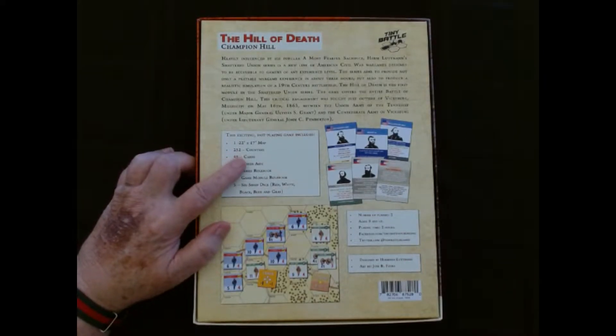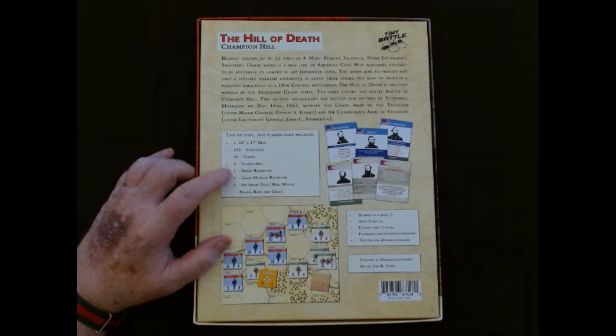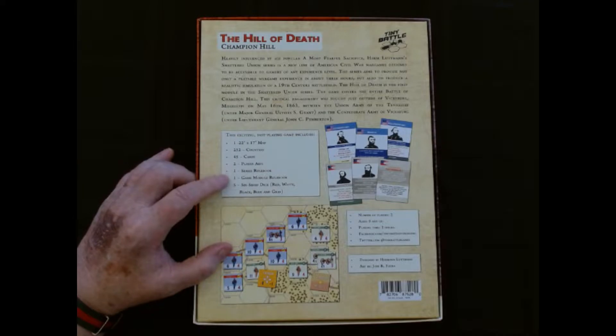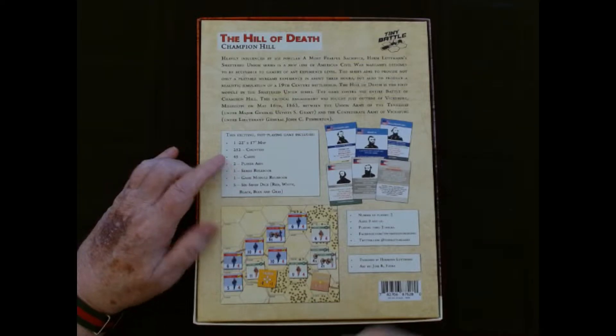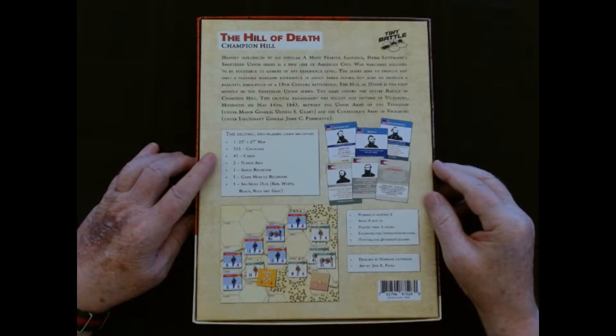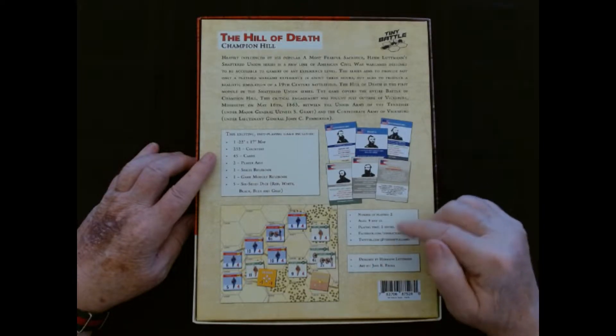We've got a 22 by 17 inch map, 252 counters, 45 cards, two player aids, one series rulebook — so this is going to be for the series — and one game module rulebook. Five six-sided dice: red, white, black, blue, and gray. Interesting. Number of players: two. Ages nine and up. Playing time: two hours. Designed by Herman Luttman, and art by Jose R. Farah. I'm sorry if I mispronounced your name there.